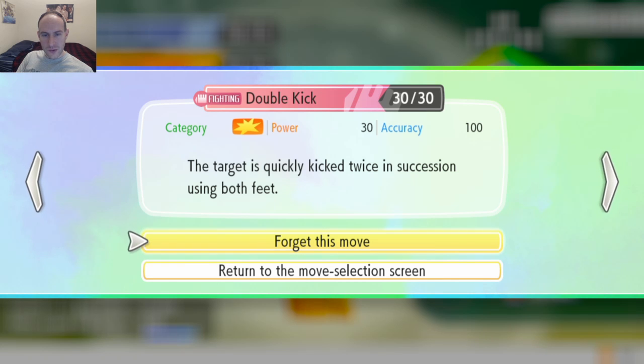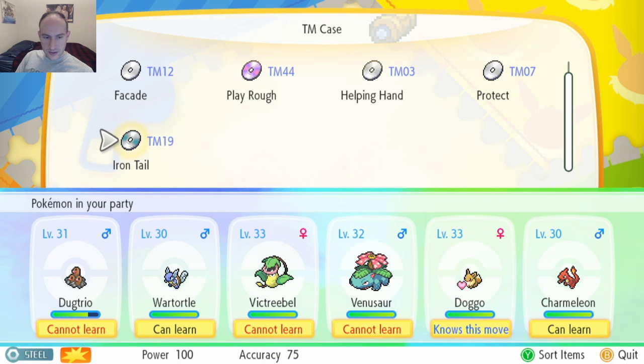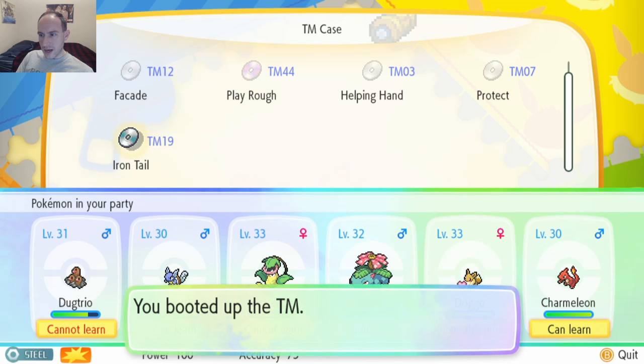That's a very, very weak move, but it's a fighting type move. I guess we'll forget it. Ta-da! We've got the Iron Tail. And then let's see about Wartortle — I don't think I want to teach Wartortle this, but I will check.